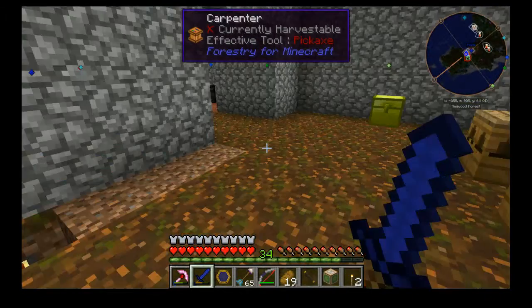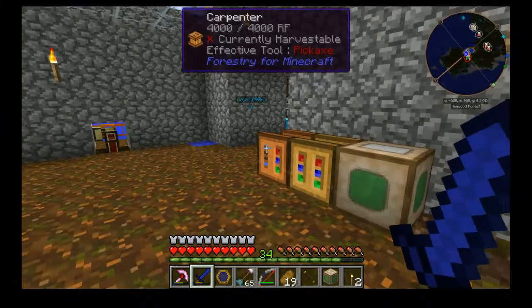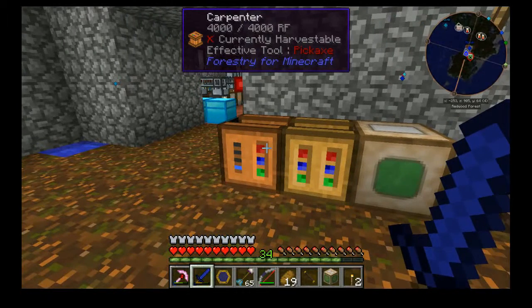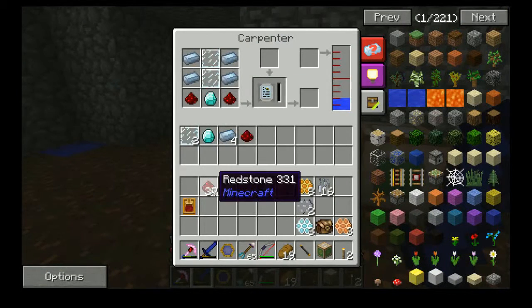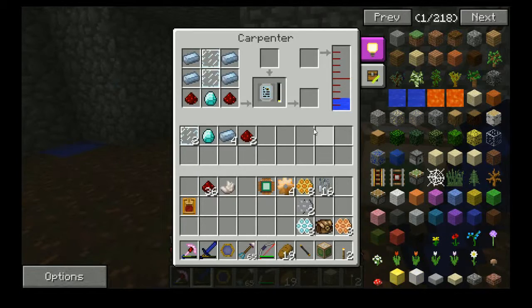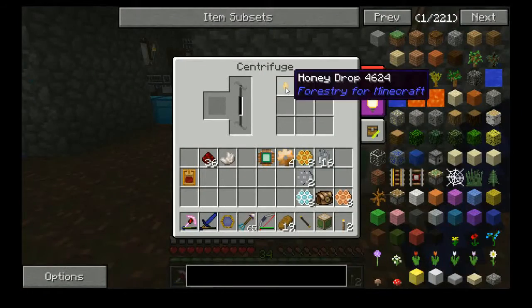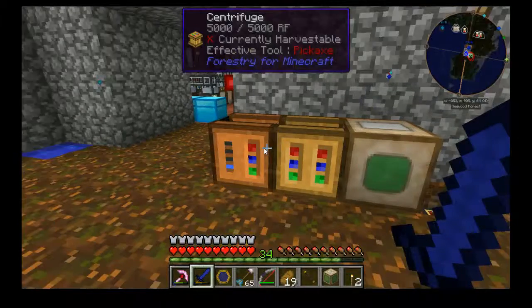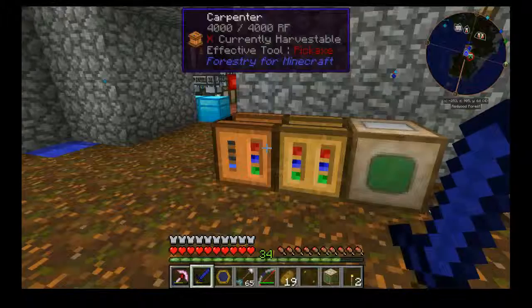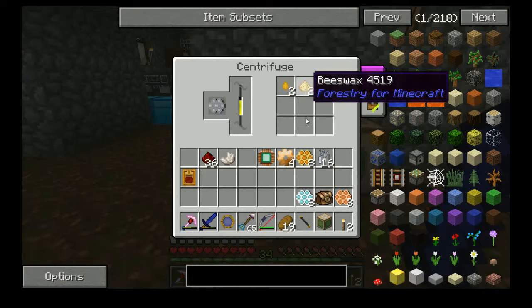Over here we have a Carpenter, which I need because I really want one of these — a Beelizer. It's used with the Honey Drops that you get in the Centrifuge. These Honey Drops — you get them from centrifuging the combs, and honey is needed for a bunch of things. I got more — lovely.